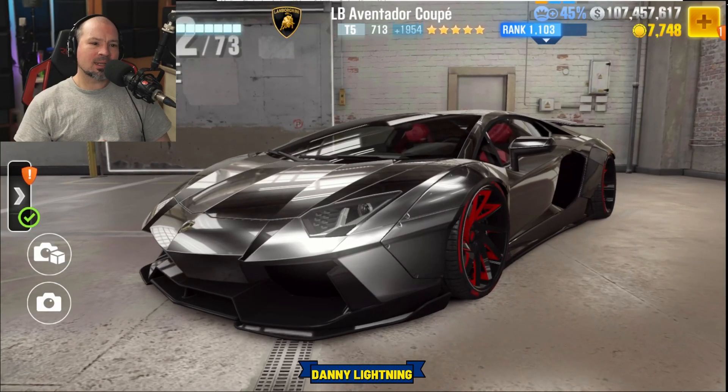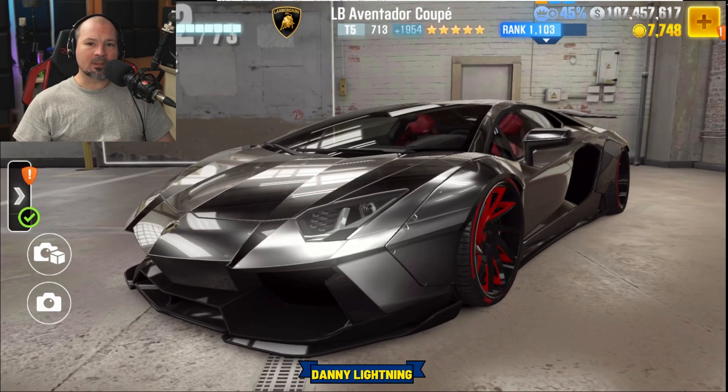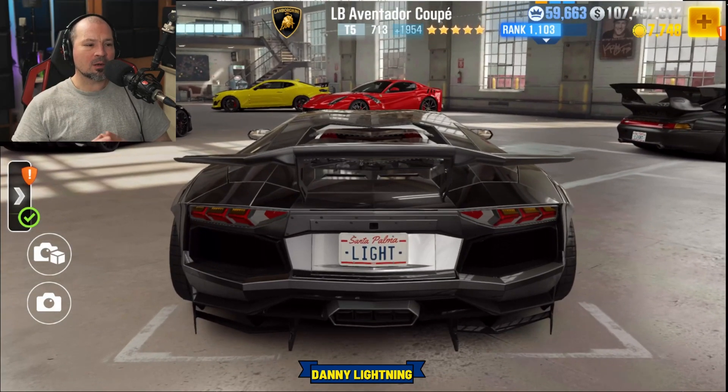If you'd like to get one of the Lamborghini Aventador Coupes, they're currently offering this for gold since it's part of the showdown in the buy car section. If you go in there and don't see it, you've either already owned the car or missed it. It's around 4,000 gold, and you can customize all the colors, rims, and colors on this car, which is cool.